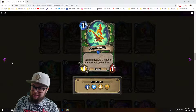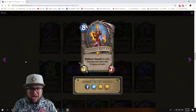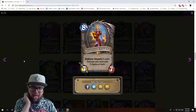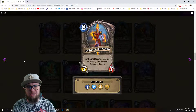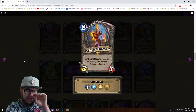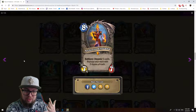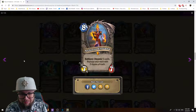Next we have Archivist Elysiana — an eight mana 7/7 legendary neutral minion. Battlecry: discover five cards, then replace your deck with two copies of each. That has never been done before — only three cards, possibly four, never five. Discover five cards and replace your deck with two copies of each.